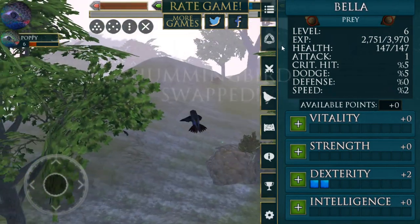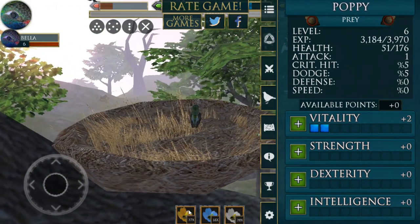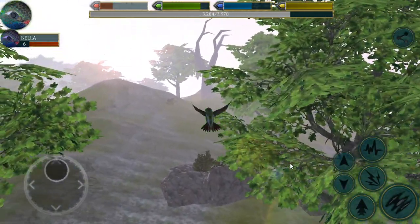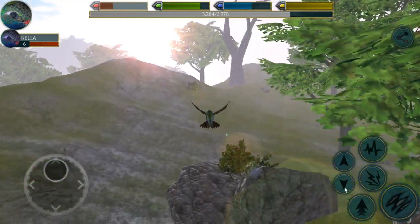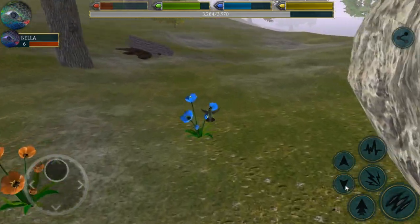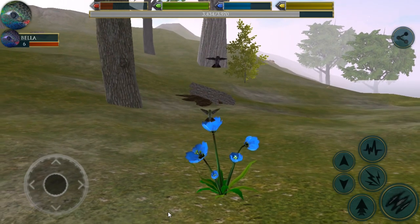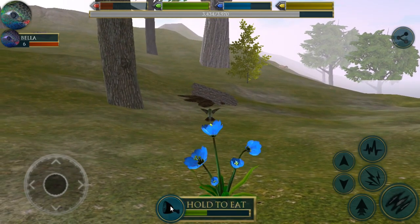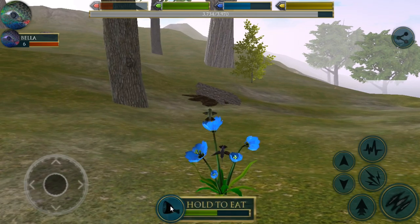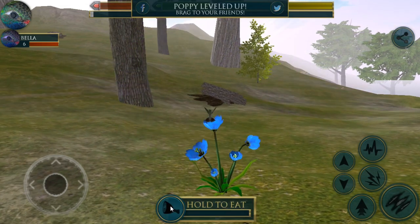Since hummingbird life is so so easy, we will have Poppy heal up by going and drinking from a flower and we'll see if that does it. We'll level up pretty soon and go ahead and have a hummingbird baby. Hummingbird life is a little too easy for the stories and the quests and everything we build. I think I'm ready to become a predator again — I'm kind of tempted to become an eagle for a little while. We can just level up just like that. That's adorable.